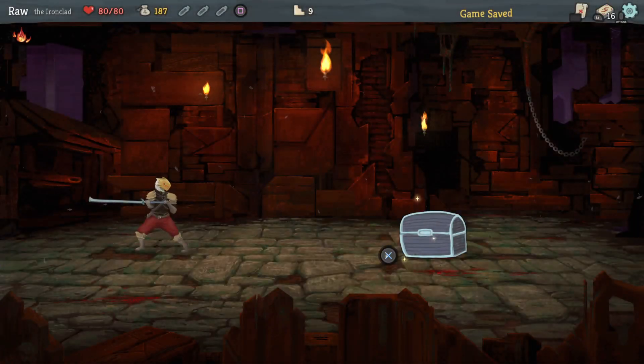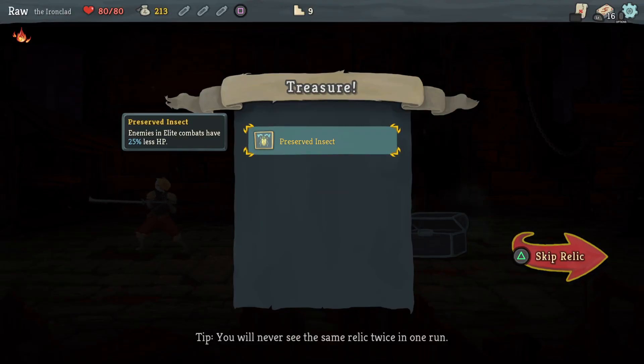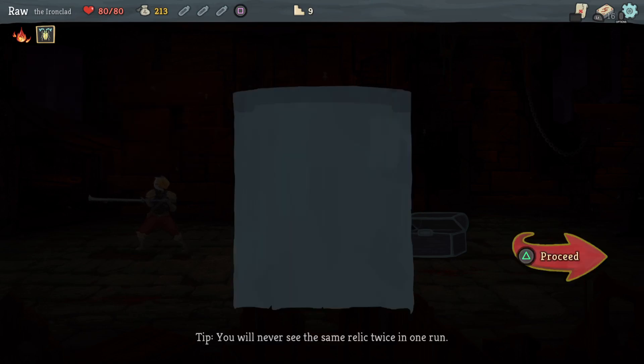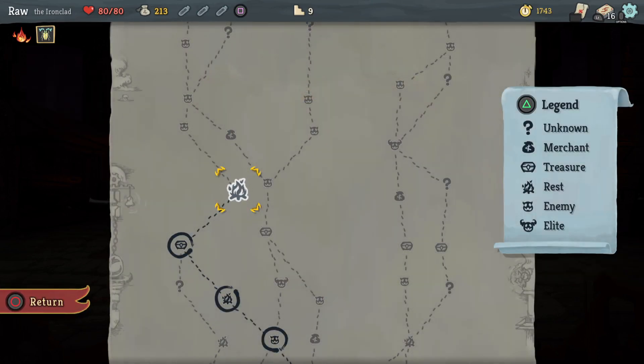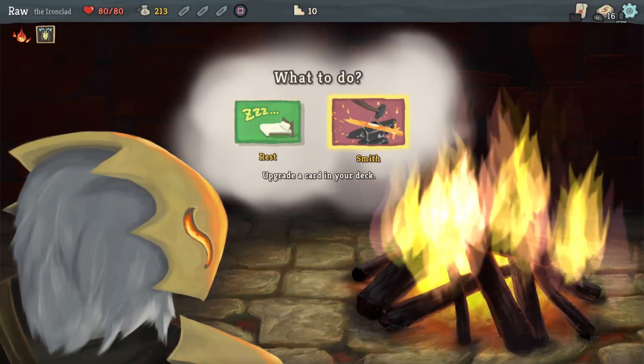Treasure chest! 26 gold and Preserved Insect — enemies in elite combats have 25% less HP. That sounds pretty good! Relics found throughout the spire grant unique bonuses and remain throughout your run — they can be found by defeating powerful foes or within chests. Another campfire coming up — I've got a pretty good path, bunch of upgrades and chests.